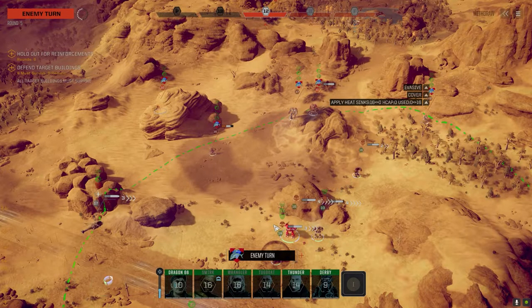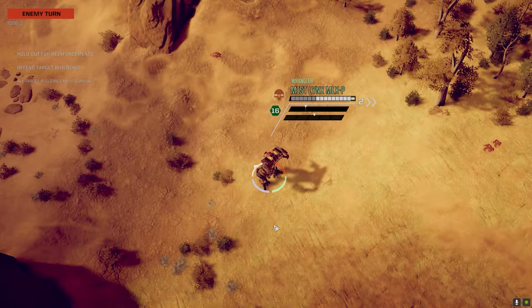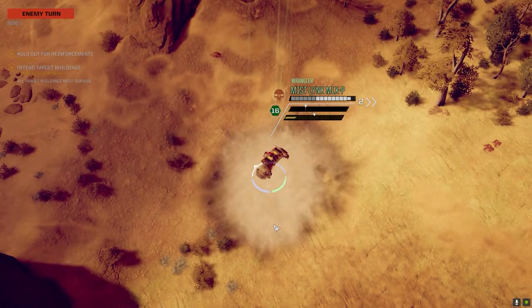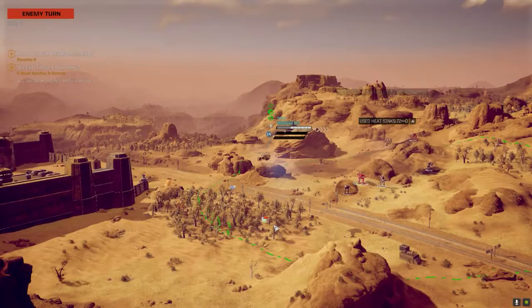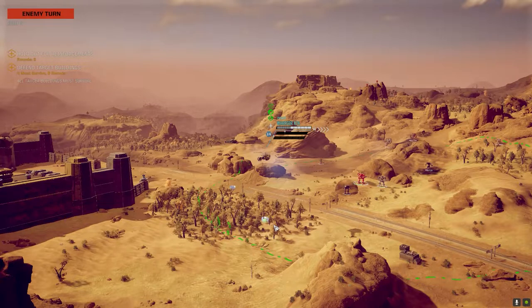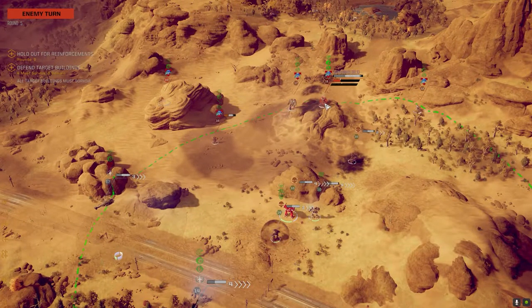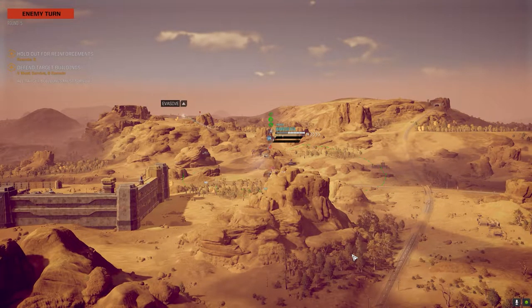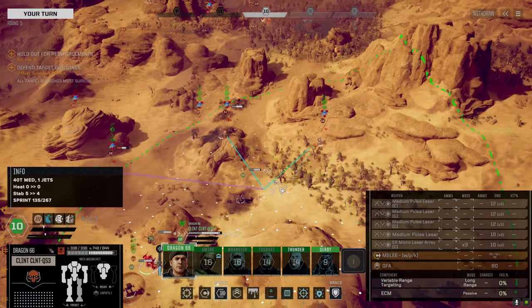He may get a shot off on us at some point but we've got to do it — we have to get in there. Or we could back up and try to suck him in a little more. Oh, he fired a single round but put himself in a position where we can get him now. He's still really hot. That Clan 2C Hunchback with dual Ultra 20s would be totally devastating at close range — could you imagine the heat output?